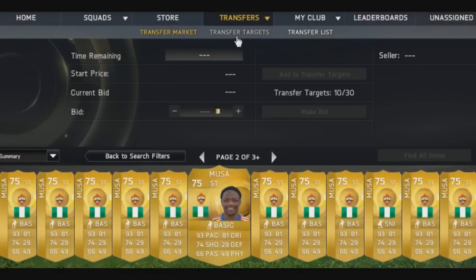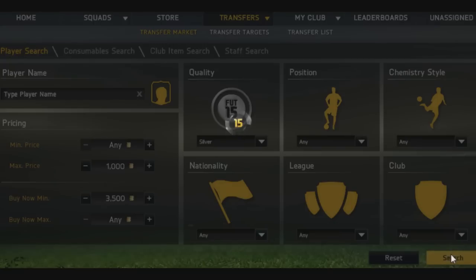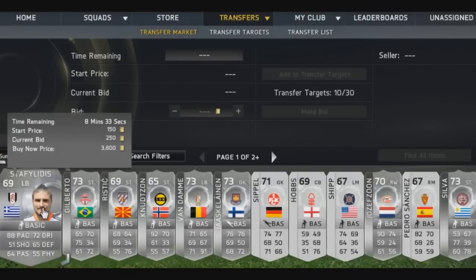950 coins — so it's not really worth it. But you can do silvers as well. Put a min price in and max buy now 3,500. It might take quite a while, but when you do pick up a good deal you will make quite a bit of profit, as you saw with the player I picked up before.